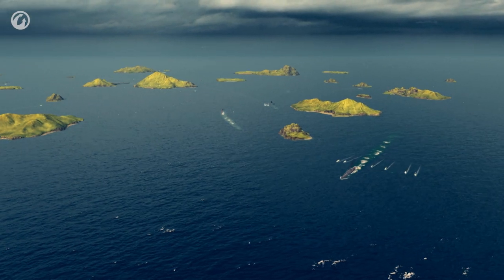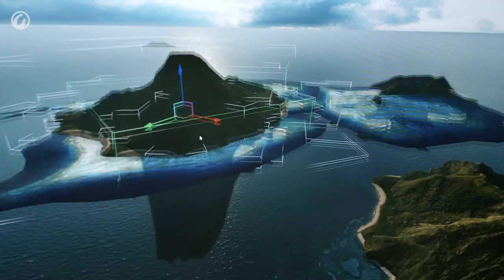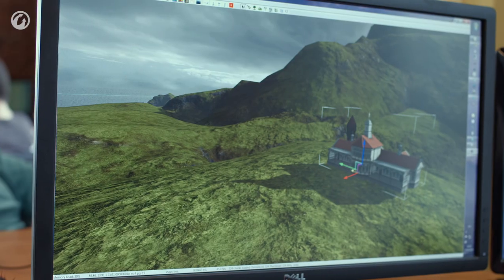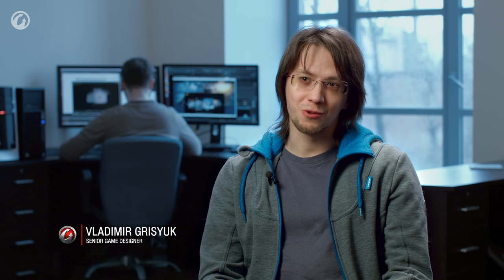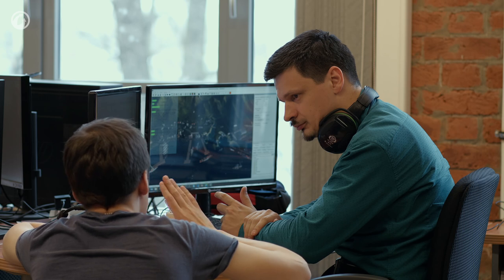How are maps in World of Warships created? The work is done in several stages. At each of these stages, we have to take into account a range of peculiarities, from game balance to visual details. Any map starts with an idea. The idea grows into a prototype. It represents a raw blank without art, even without any islands — it just has some outlines. This is what we use for gameplay testing. And then, when we are confident that the gameplay satisfies us and everyone has a range of options, the map is transferred to the level art department and is filled with details.